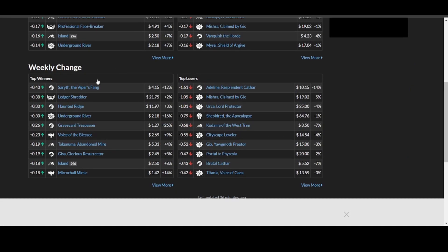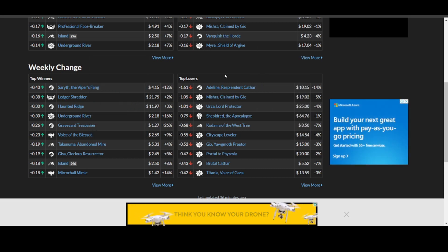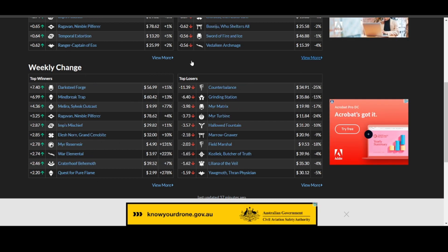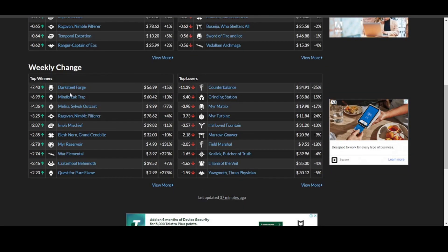Moving over to Standard — I'm not really too much into Standard, so we'll move straight to Modern. Dark Steel Forge is moving up 15% to now sit at $56.99. Mind Break Trap is up 13% to now sit at $60.42.